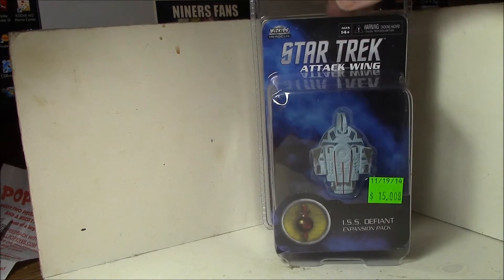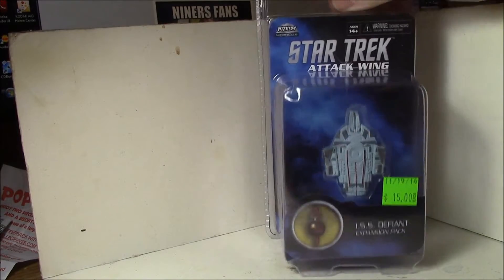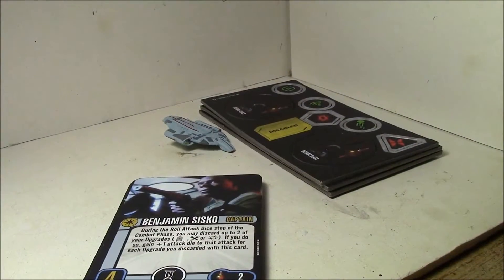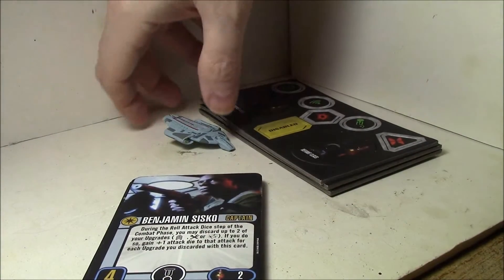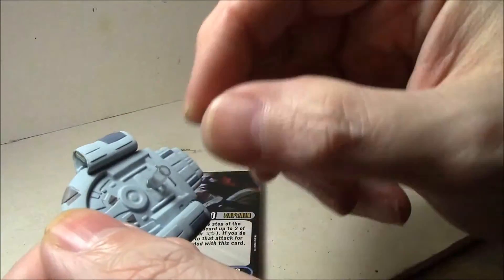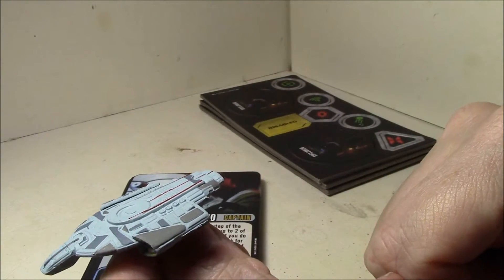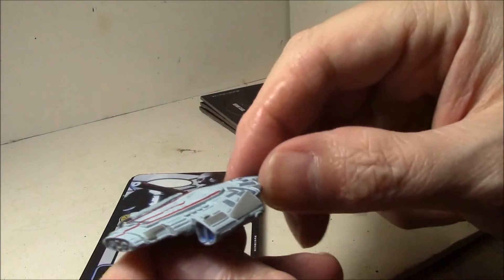For this Star Trek Attack Wing unboxing, we're going to be going over the ISS Defiant. These are the contents of the ISS Defiant. First, we'll look at the ship itself. You can see it's a pretty boring yet very clean paint job on it, with no obvious Federation markings, of course, because it's not a Federation ship.